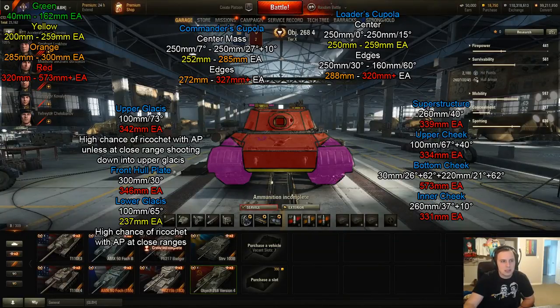Moving up, the front hull plate is 300 millimeters thick — so that listed 260 mm value is misleading. At 30 degrees, it gives 346 millimeters effective armor. You're not going to punch through this unless you have a high-penetrating HEAT round or you're a tier 10 tank destroyer, and even then you'll likely need premium rounds. The upper glacis is 100 mm at 73 degrees, so you'll ricochet unless you're up close shooting down into it or using HEAT.